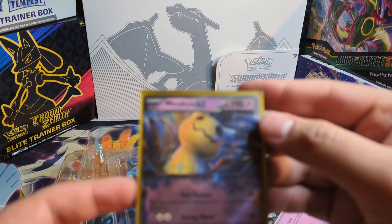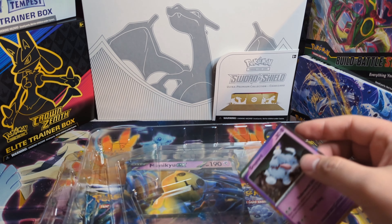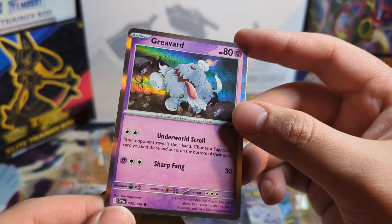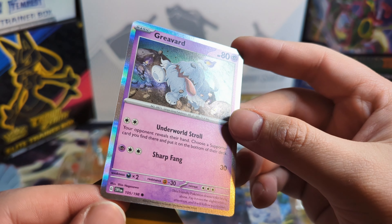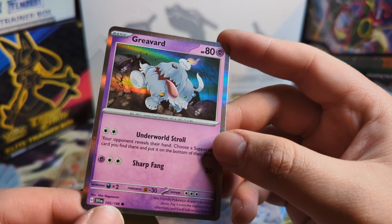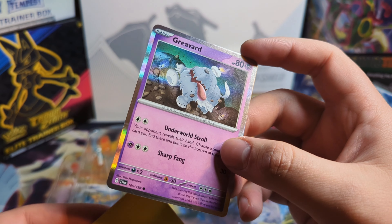It's very weird — it kind of looks like the card's fake, you know? I think I'm just not used to it. And then we have the Grivard card. Very nice. So the set seems like it's going to have 198 cards. We do have the Silver Border. This card would be considered just a regular holo.